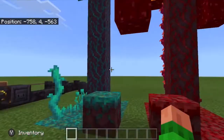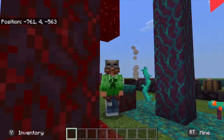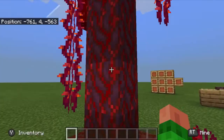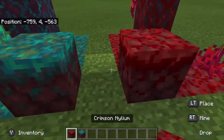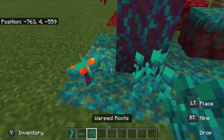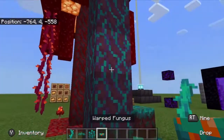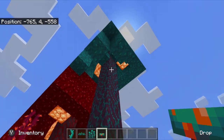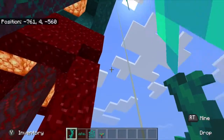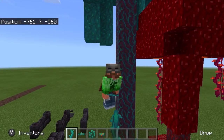There are five new biomes in this update. Two of them are the crimson forest biome and the warped forest biome. You have new nylium — both warped and crimson. In the warped area we have a lot of plants: the twisting vines, nether sprouts, warped roots, and warped fungus. If you use bone meal on the warped fungus it turns into a giant tree, and these twisting vines are actually climbable — I'm not flying at all!